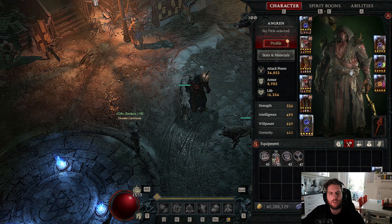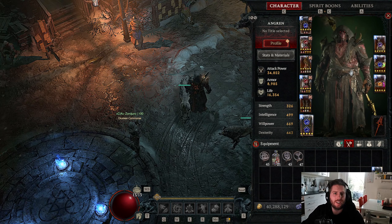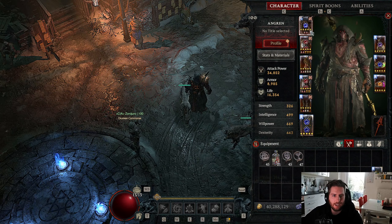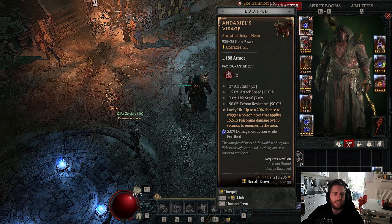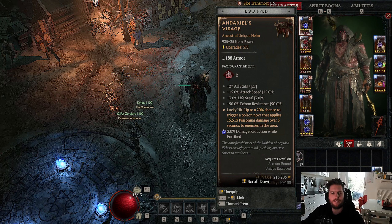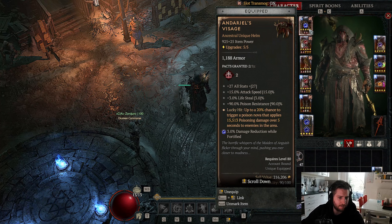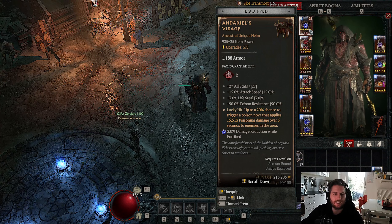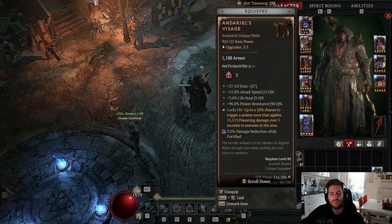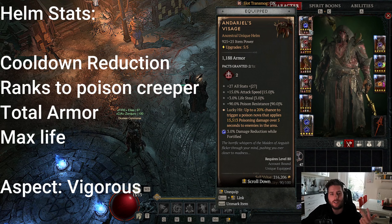After the introduction of the build, I'm going through another build guide for my main cluster Druid, covering the gear, the paragon board, the skills, the vampiric powers, and the spirit boons. Starting with gear: we have Andariel's Visage in our helm slot because it provides a nice lifesteal boost which we need for Abatov Seer and the endgame content. It also has 15% attack speed to help maintain our procs for lucky hit chance, and a 20% chance to trigger a poison nova that applies 15,000 poison damage over 5 seconds, helping sustain our poison damage. If you don't have Andariel's Visage, take a legendary helm with cooldown reduction, armor, total life, and another affix.